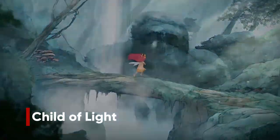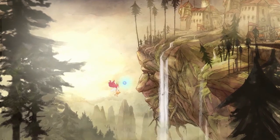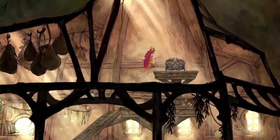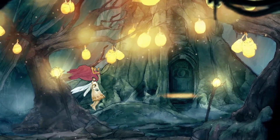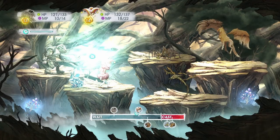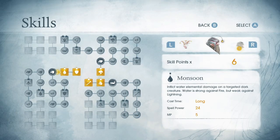Although originally released in 2014, Child of Light offers a beautiful watercolor environment along with a graceful soundtrack, and it's not too late to get into it now. Child of Light is an artistic platform RPG with an active time battle combat system where turn order can be manipulated. There are also items called oculi that can be created and used for stat bonuses or special effects for yourself or your party members.